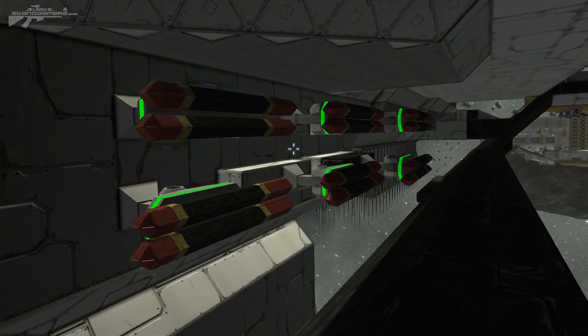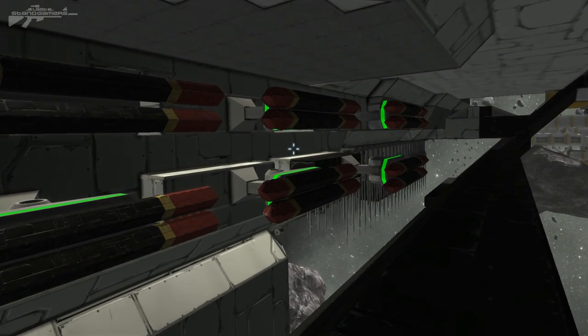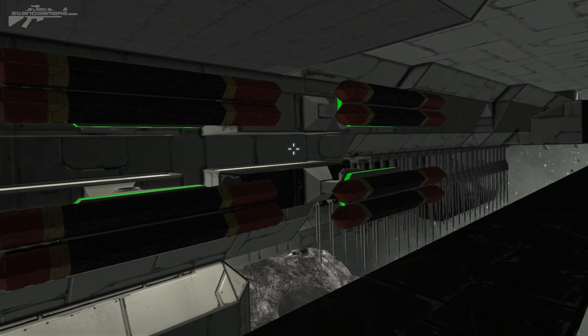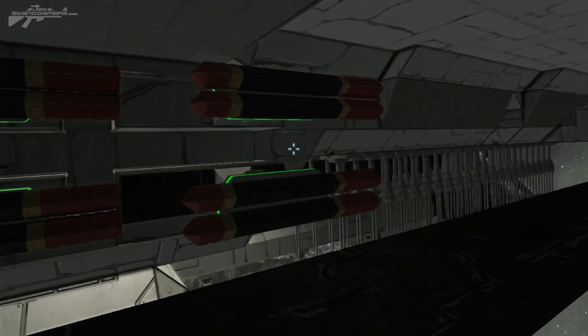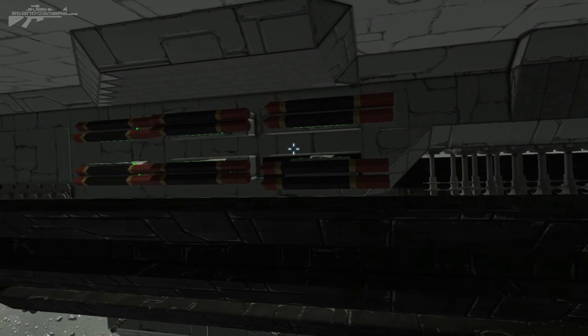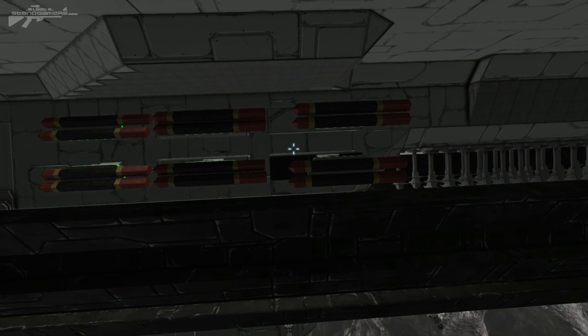Hello there, I'm Aaron from Last Stand Gamers, welcome. This is episode 13 of Space Engineers. I hope it's a lucky episode but the number wouldn't say so. Anyhow, let's move on — this is my Freedom Class Cruiser.